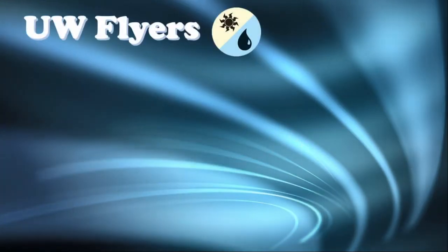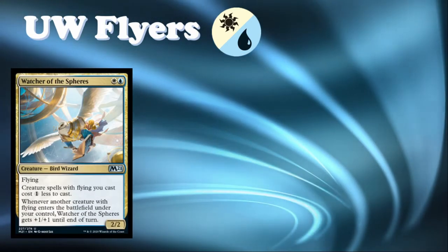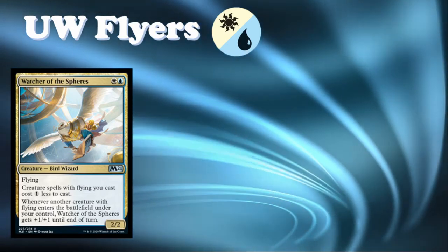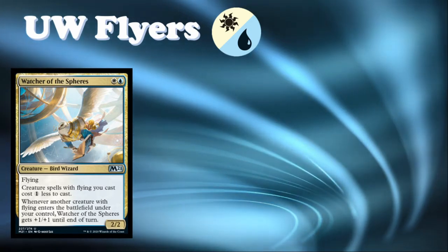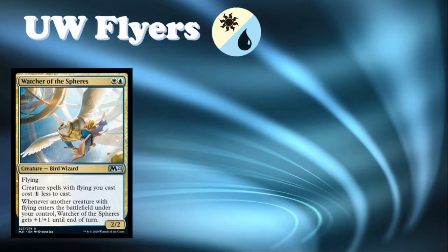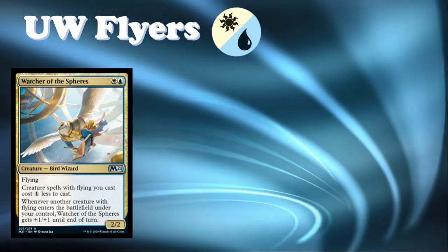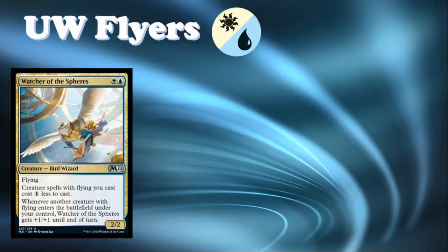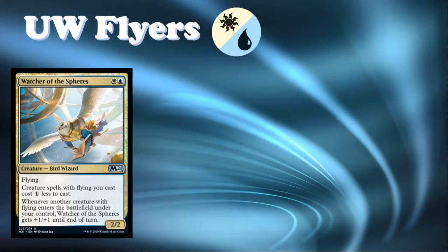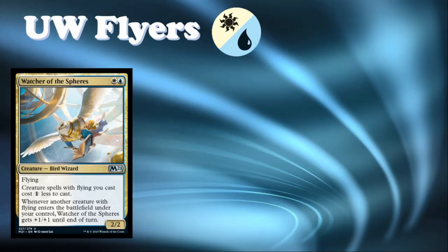Let's kick things off with blue-white flyers. The key gold uncommon is Watcher of the Spheres — white-blue for a 2/2 uncommon Bird Wizard with flying, and creatures you cast with flying cost one less to cast. Already a pretty good card; a two-mana 2/2 flyer is good. It also says whenever another creature with flying enters the battlefield under your control, Watcher of the Spheres gets +1/+1 until end of turn.